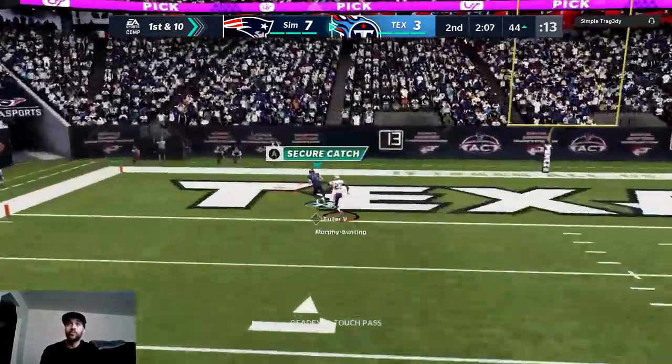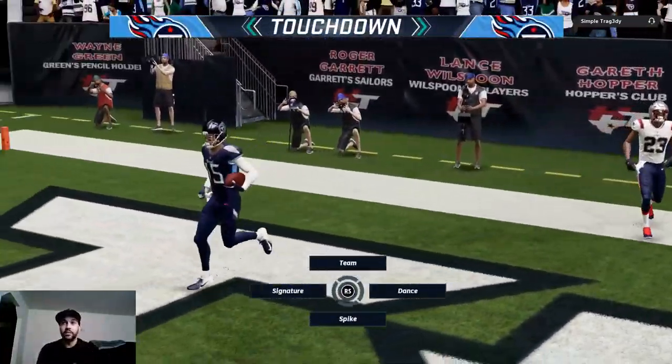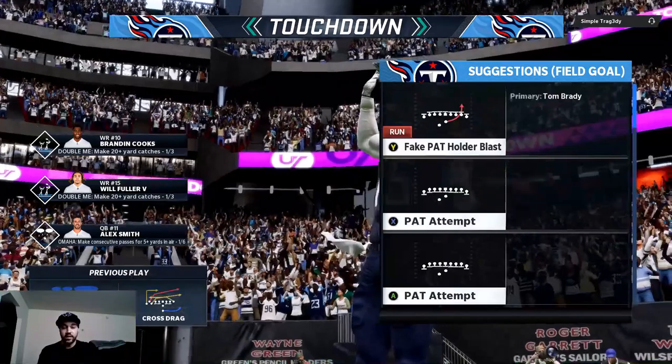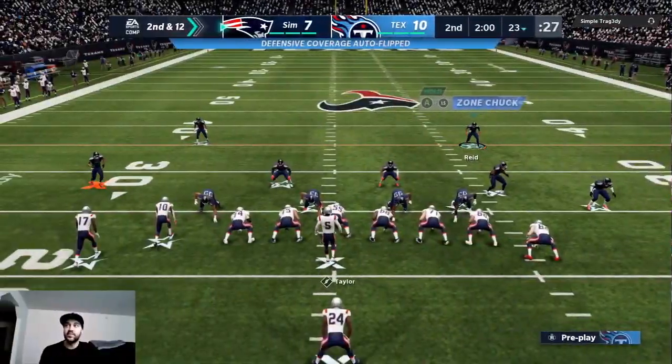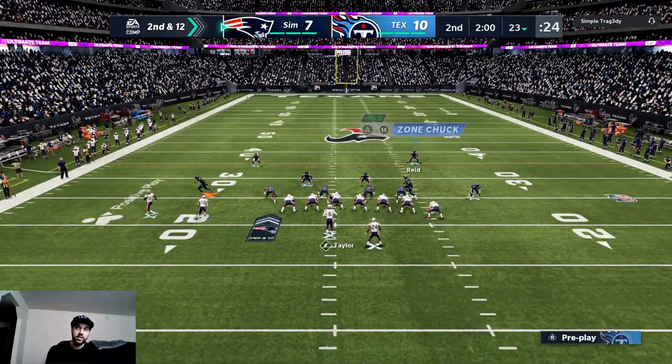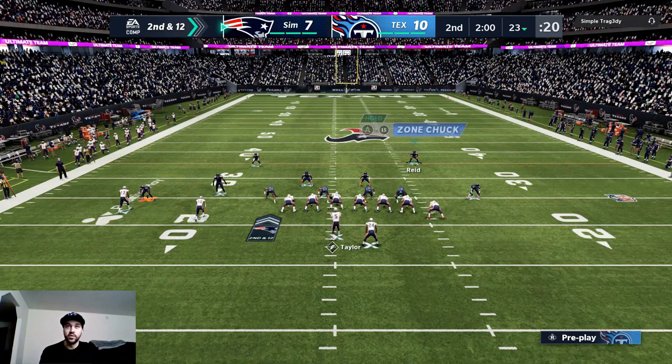Come on Fuller, let's go — laying out there! Perfect pass from Alex Smith, perfect diving catch from Fuller, we love to see it! Let's go boys. So he got that first touchdown because I had Devin White at sub linebacker, which is why that coverage wasn't good.